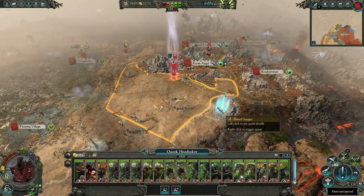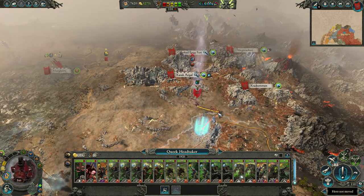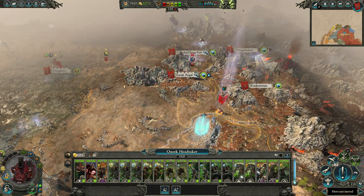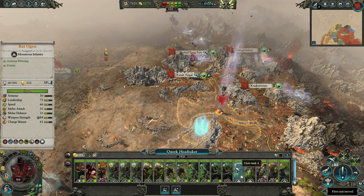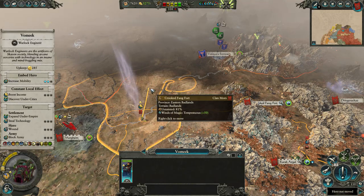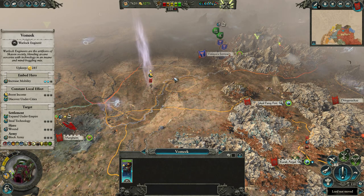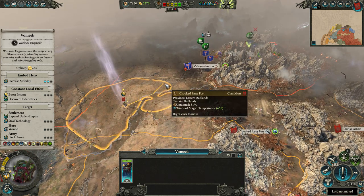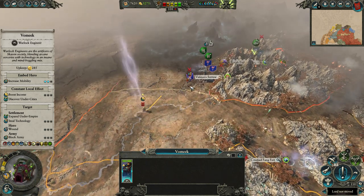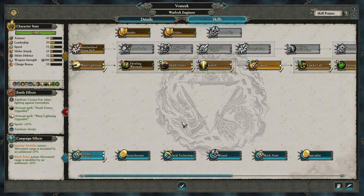It'll take one more turn before I can get to the Dwarf Gouger, and I'll be fully replenished by that point too, so that works out nicely. I'm not sure where exactly our goblin friend went — he went northward and apparently he's completely gone. There you are. Maybe next turn I can harass you.